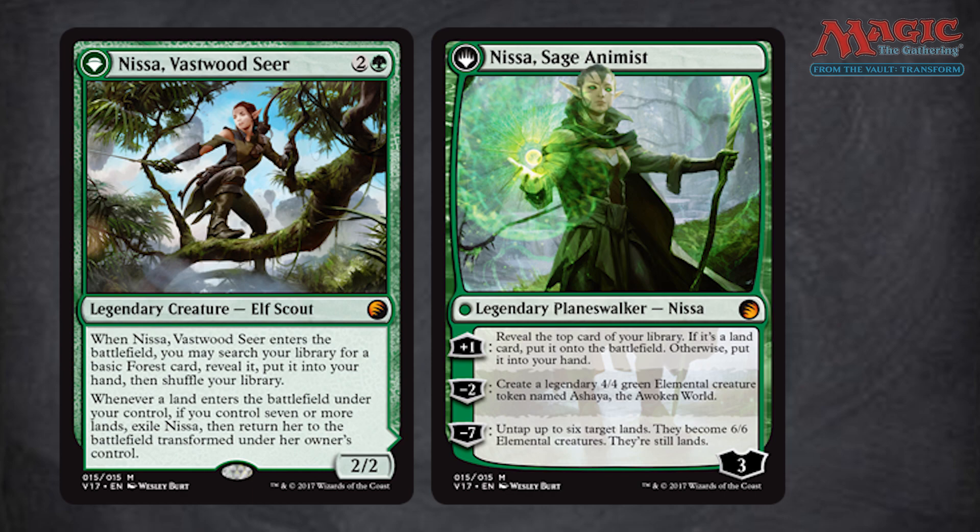Now Nissa is a nine dollar card currently, and we are using Canadian values here for non-foil versions. I'm not comparing these foil From the Vault versions to foil prices; I'm using regular prices because the From the Vault prices are almost always going to be lower than regular foil printings of a card. To give a fair valuation in terms of money I like to use regular, conservative prices. So nine dollars on Nissa Vastwoodseer.